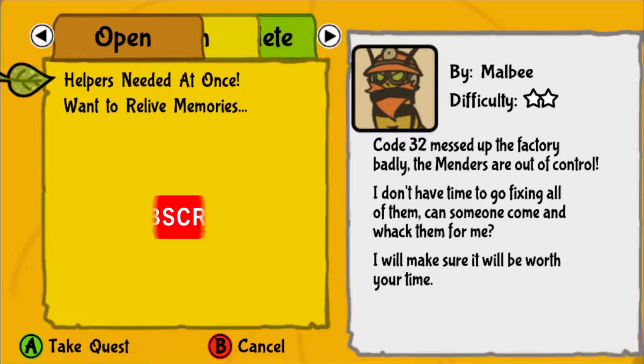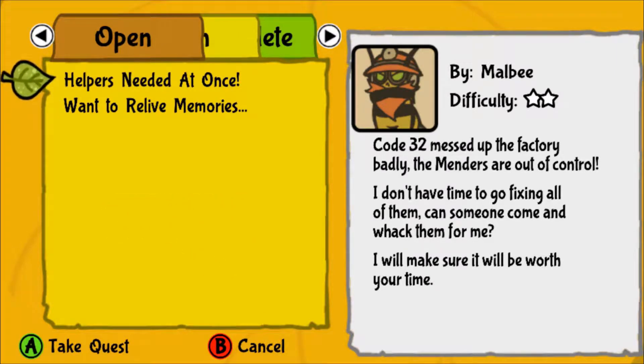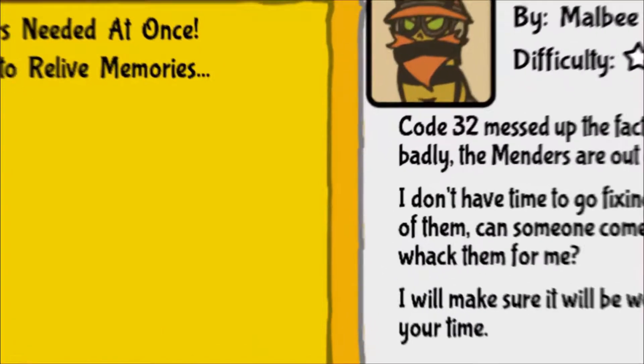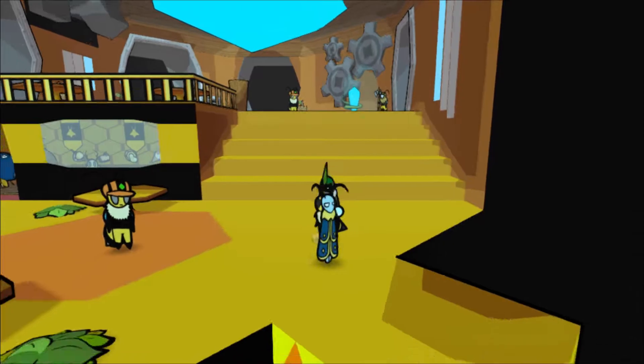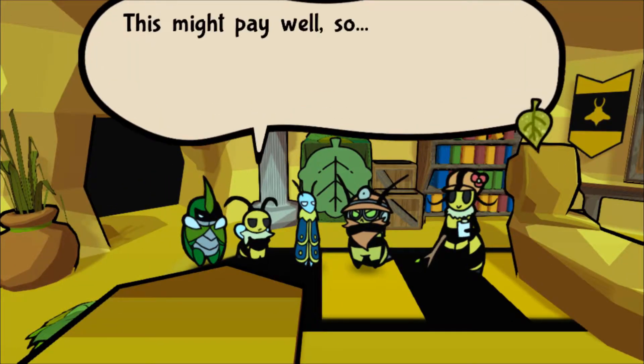Welcome to another Bug Fables quest video. In this video we will show you how to complete the Helpers Needed at Once quest. This quest will unlock after you start Chapter 5. You will need to talk to Malby in the overseer's office in the honey factory. You will be tasked with finding and defeating the menders.